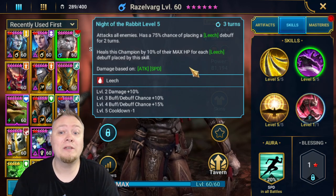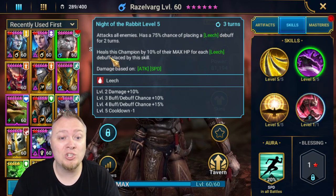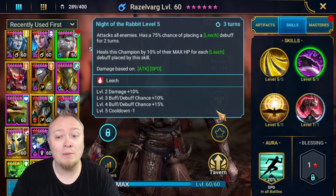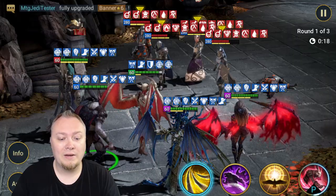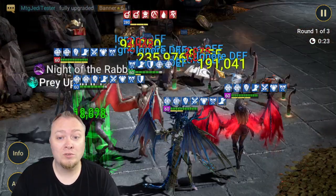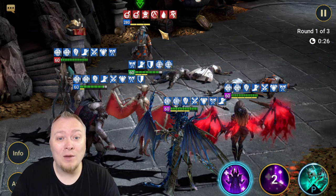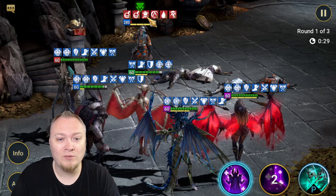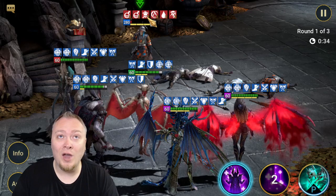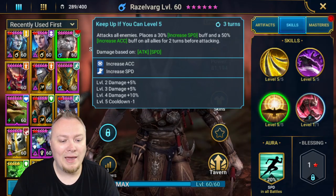Now to his A2. His A2, I think, is the reason why he's going to be good, and that's because he has an AoE leech and a heal for himself whenever he places those. Again, damage based on attack and speed. If this has good multipliers, he should wipe this wave with no problems. 200k above that, and we had a 3% resist on the decreased defense from Lydia over here, otherwise he would be dead as well. Not quite S-tier like Baron, but very good multipliers there.